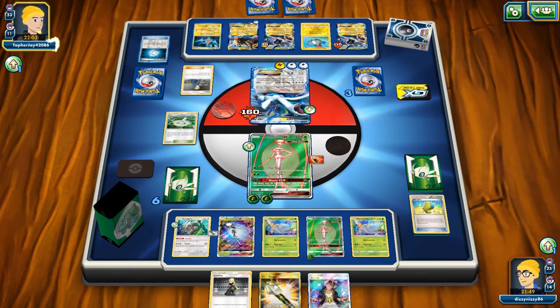They're starting to load up the Zapdos and they play Volkner, which is a nice addition for this older expanded deck.